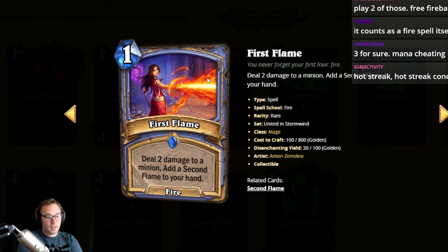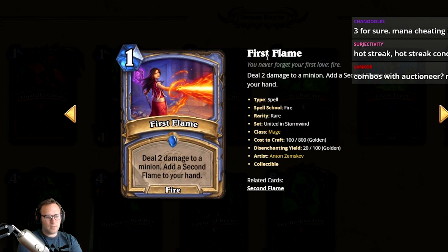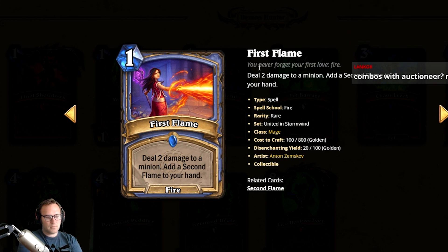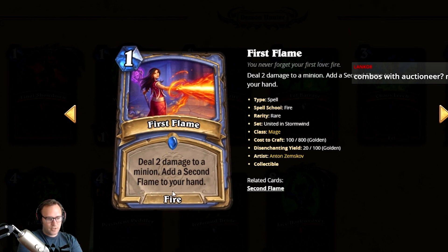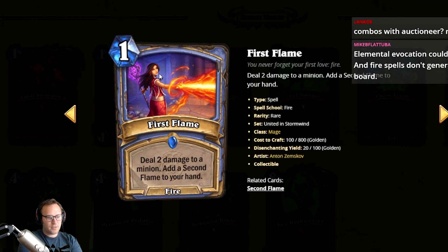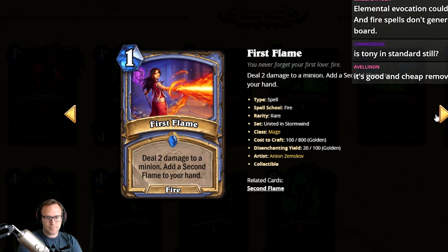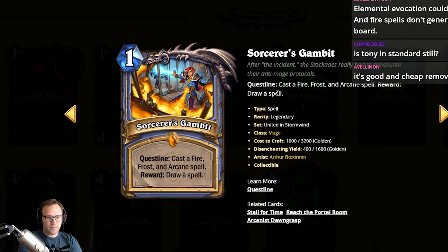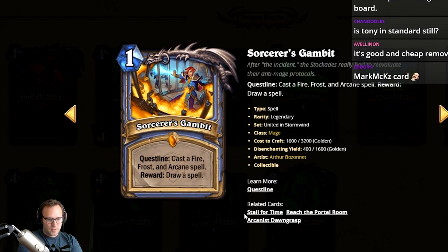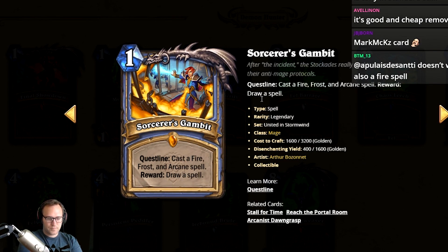Deal two damage to a minion, add a Second Flame to your hand. That seems kind of decent. I'd use this in Highlander Mage. I'm gonna give it a three. I think it's just really a two or three — two or three is about right.